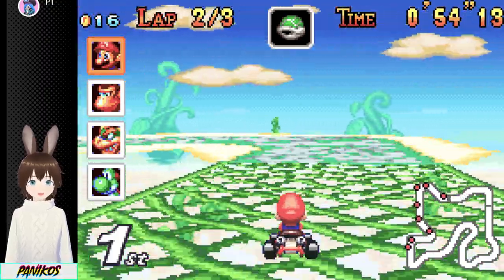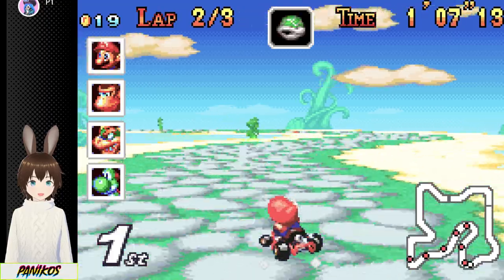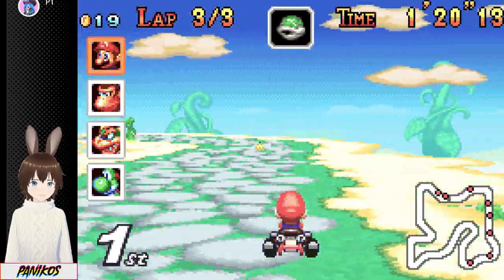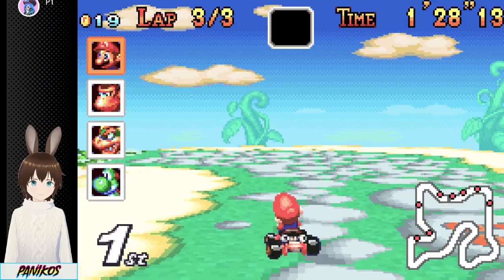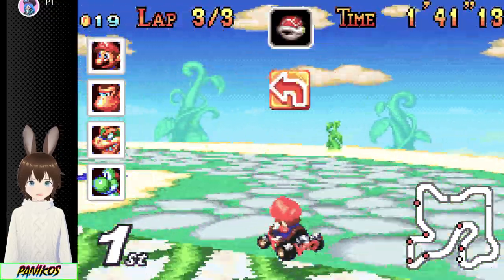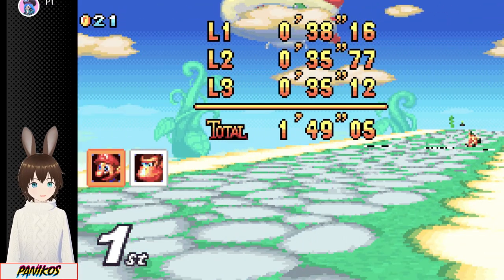I have not once been hit by a red shell while playing this. The big thing is, because I chose Mario, he doesn't have the highest top speed. So for a lot of these races, the AI can get really close because their top speed is higher. It makes it hard to stay ahead of them.